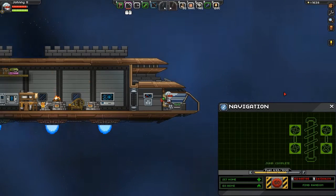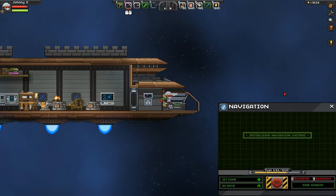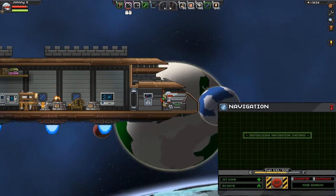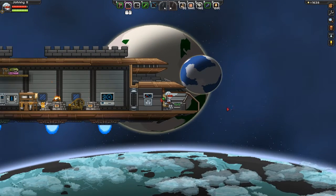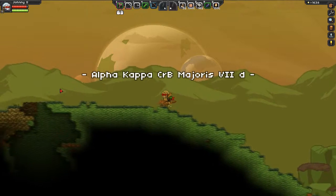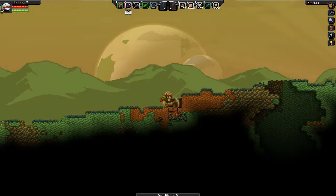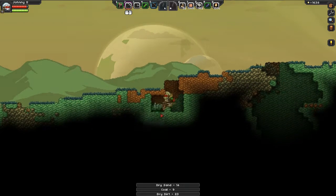Der Sprung war komplett, war erfolgreich. Navigationssysteme werden jetzt initialisiert, und wir sind da - sehr schön. Dann schauen wir mal hier auf diesen Arid Planeten. Das geht ja schon mal großartig los - das hier gleich schon Kohle. Das geht ja so schnell.